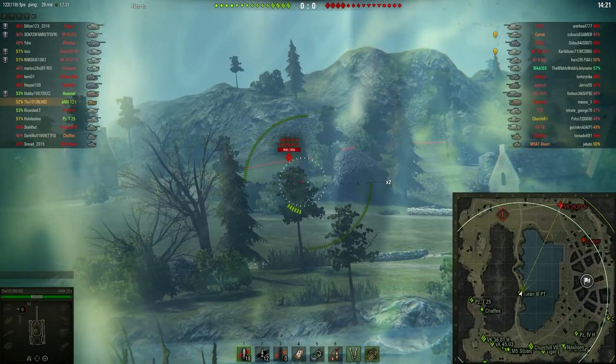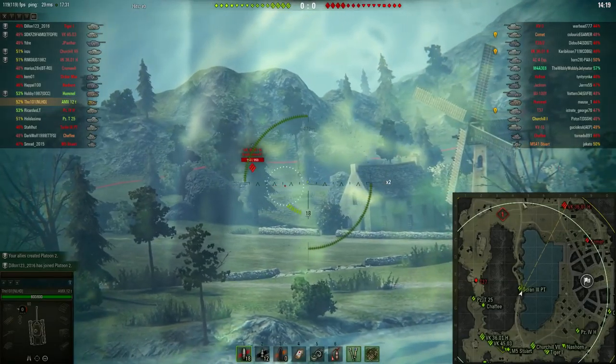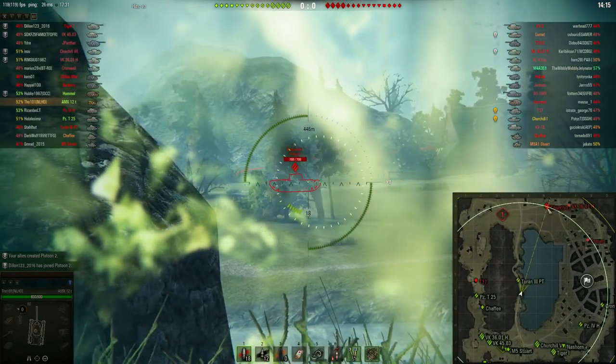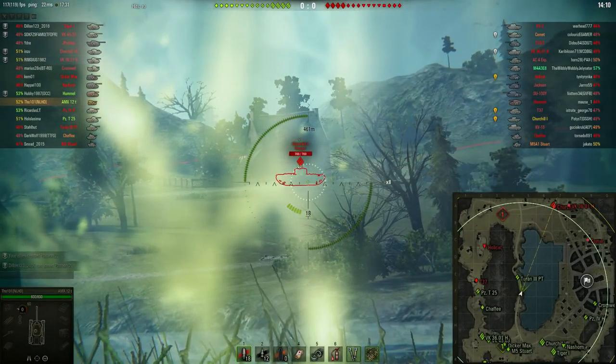There are two arguments to go and stand in the second bush. One, you will be able to get your view range all the way to the other side of the map, as we can see here. I'm able to spot a Churchill, a VK, and a Comet, and many other tanks will follow.